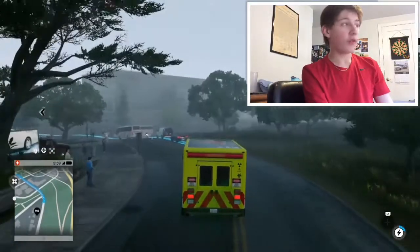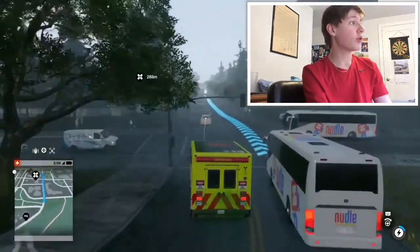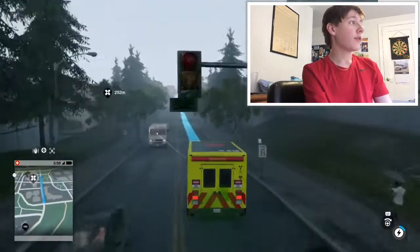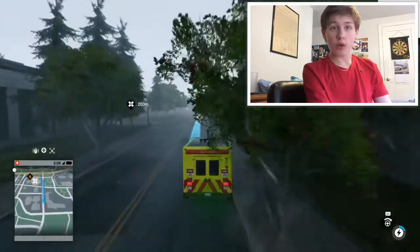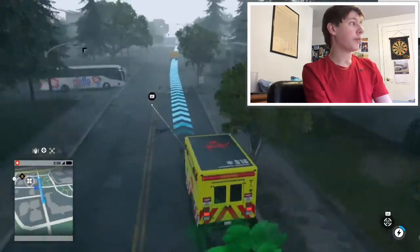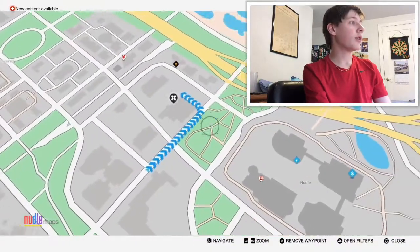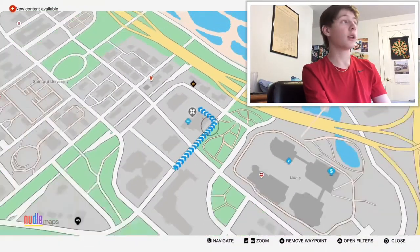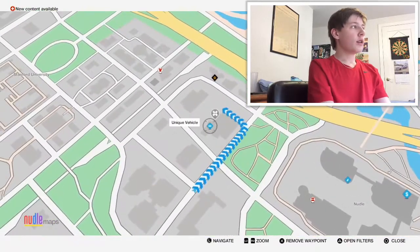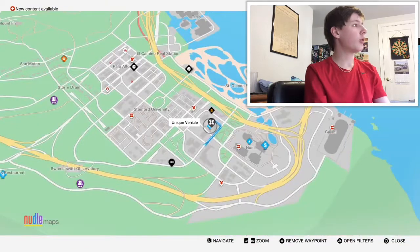What is going on everybody, my name is Moose35 and today I have a Watch Dogs 2 video for you. Today we are going to be taking a look at finding a unique vehicle called the Dominator, or something like that. It's supposed to be on my map right here, next to the Noodle headquarters building. It's supposed to be a muscle car — pretty cool.